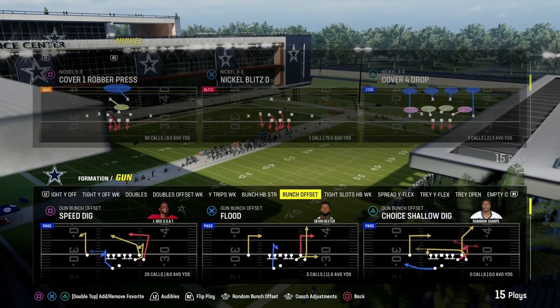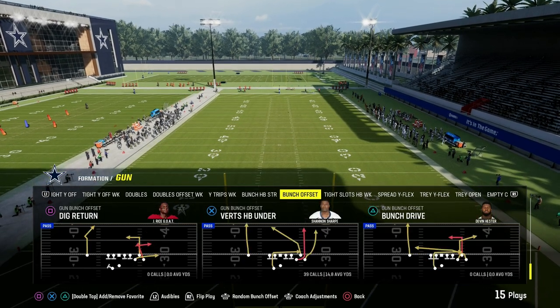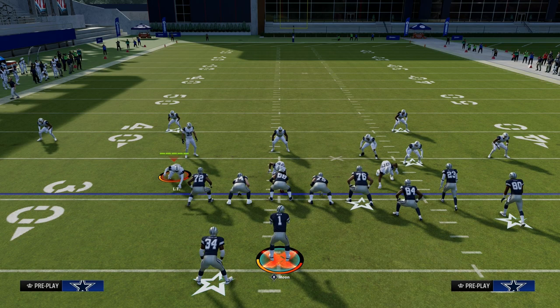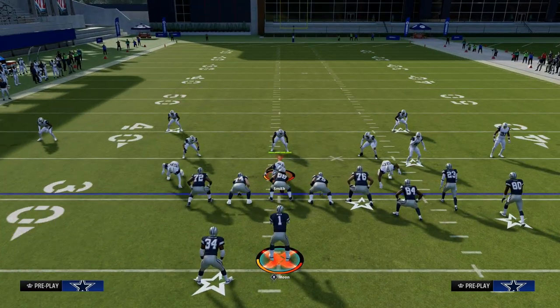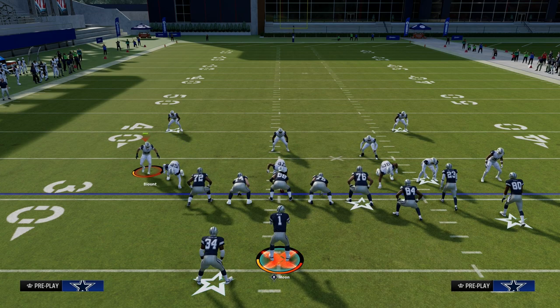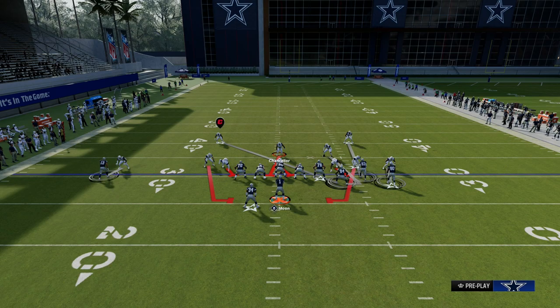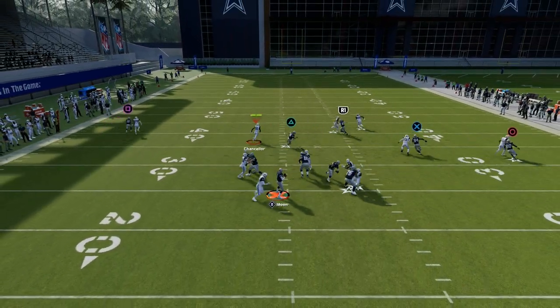Let me first show the blitz, and then we'll talk about how to pick it up. You can pick any play in bunch, or really any formation — it doesn't matter. We'll use bunch just because a lot of people run bunch. The basic idea of the blitz is we're going to press, globally blitz our linebackers, walk a guy outside, QB contain, and stand right here. What you're going to see is some loopers coming off of the edge.